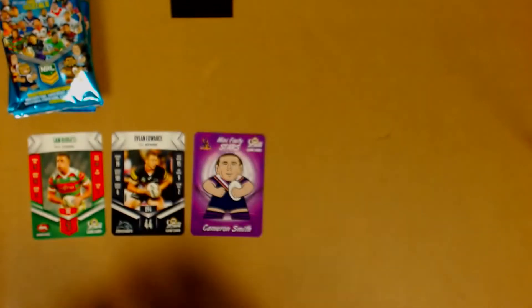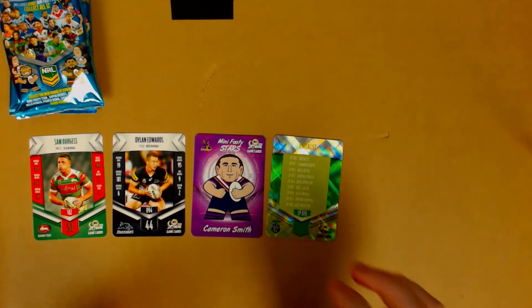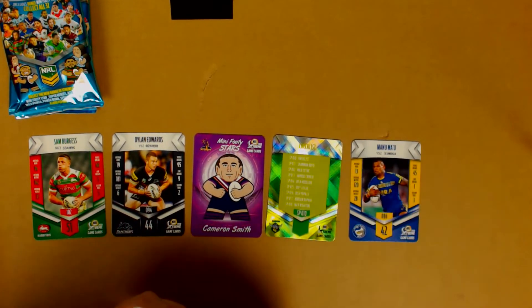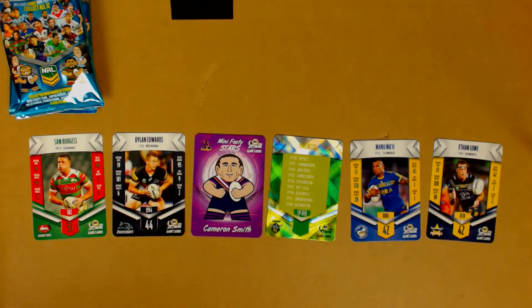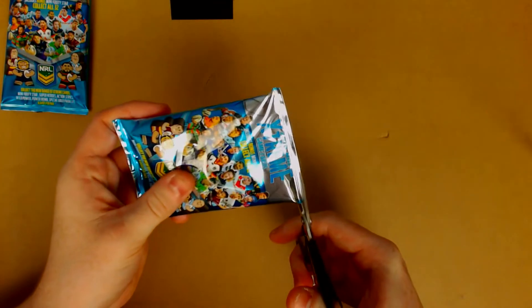We get a mini footy stars Cameron Smith — finally got Cam Smith. Can we just stop getting these shiny checklist ones? They're really bad. We get Manu Ma'u and then Ethan Lowe. A pretty good pack overall — Sam Burgess obviously the highlight, and the mini footy stars Cameron Smith is not too shabby either. In fact, they're all pretty solid players, to be honest.